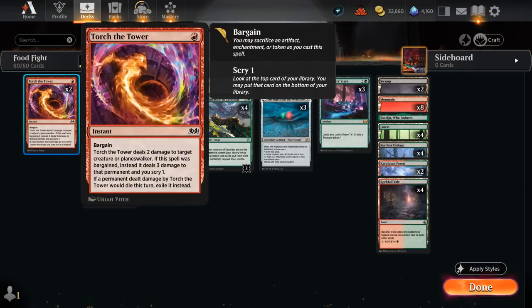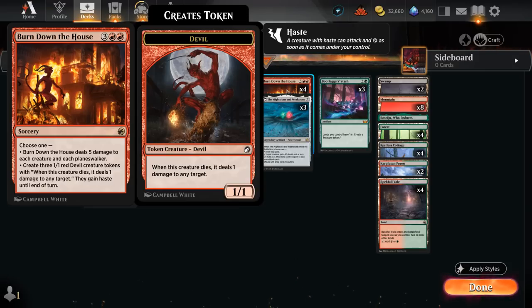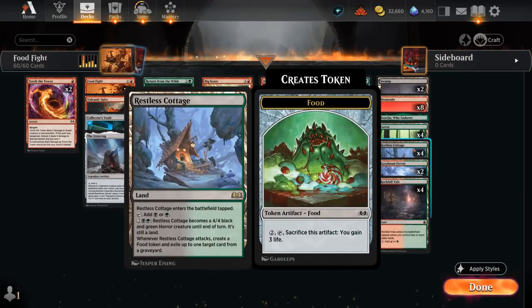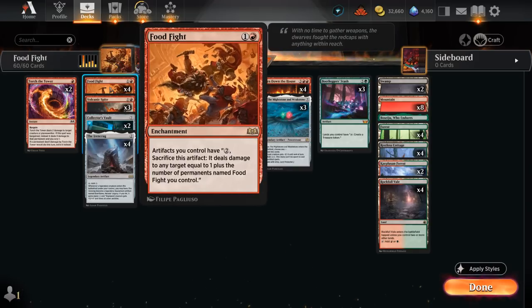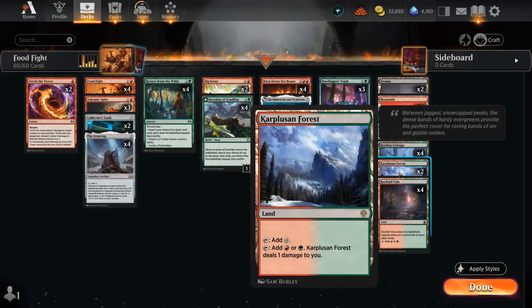We've got some cheap spot removal with two copies of Torch the Tower — plenty of tokens we can sacrifice to bargain as well. One advantage of being a creatureless strategy is that we get to fully leverage our sweeper, Burn Down the House, dealing 5 damage to each creature and each Planeswalker, so we can keep Planeswalkers in check. On occasion we can also make three hasty Devil tokens that deal 1 damage when they die. Mostly we use this as a sweeper and then follow up with a Restless Cottage activation or continue killing the opponent with Food Fight.